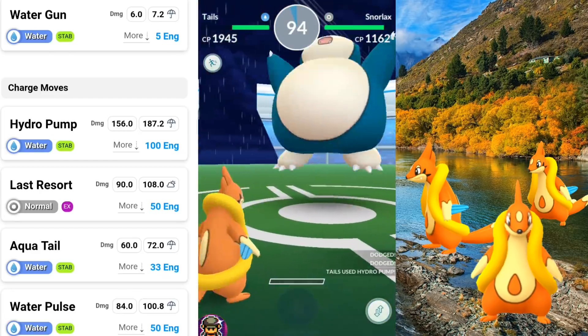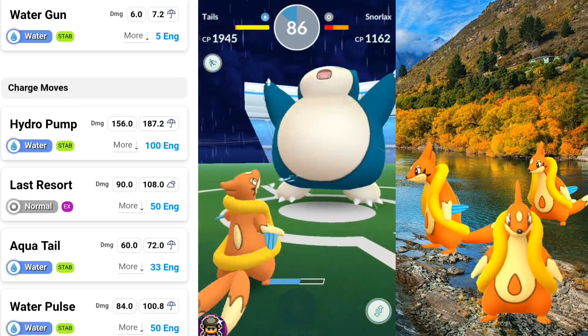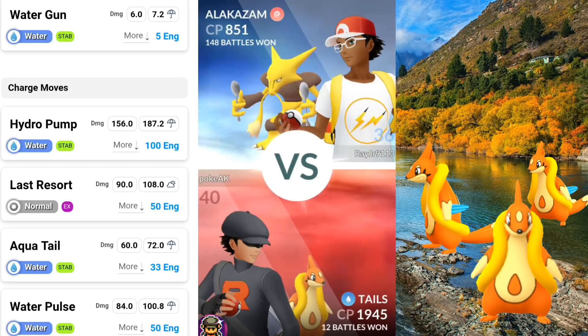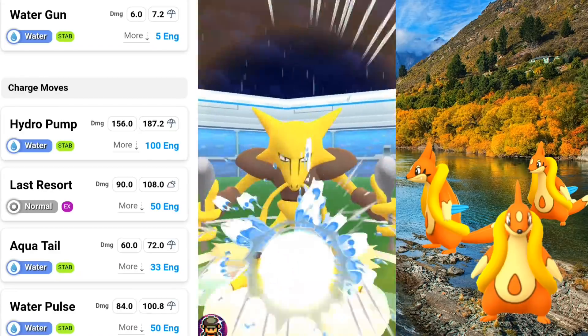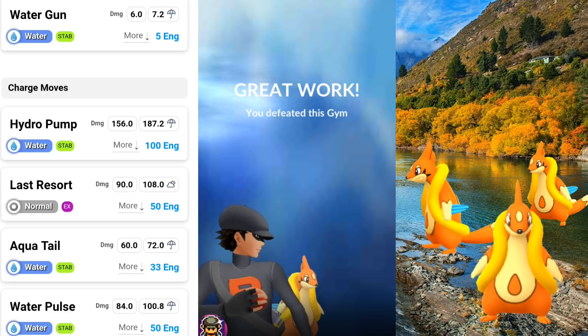Hydro Pump — you're going to want to use it to attack gyms and raids as your water offensive Pokemon. And then you have Aqua Tail and Water Pulse, which are great gym defending moves as well. Personally you may want to go with Aqua Tail — very slow cooldown, so it's just going to hit those enemies and keep on moving, maybe even spam them a couple times. So there you have Vaporeon.